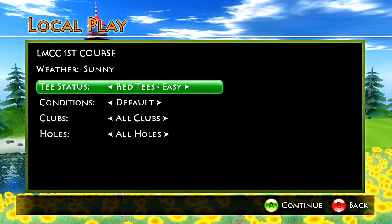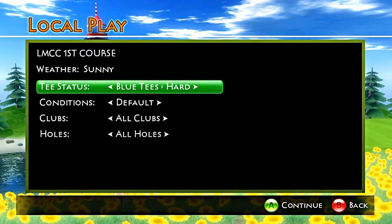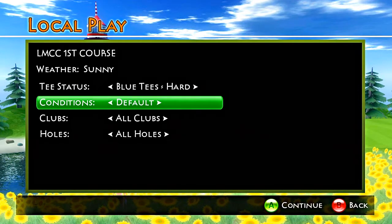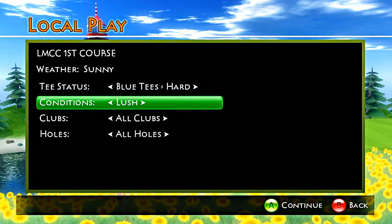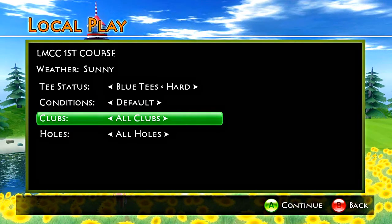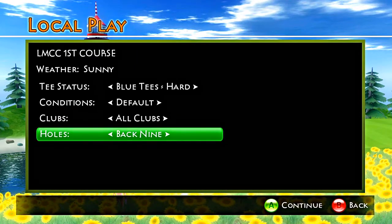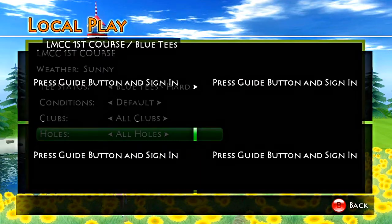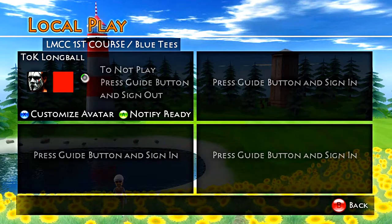Right here you choose what tees you want to play from — red, white, and blue. Conditions like dry, lush, default, whatever. You can make it a little dry or a little rainy. Blue tees is harder, white tees is average, red tees is the shorter or easier tees. You can also choose back nine, front nine, or all the holes. Then you just press start and go.